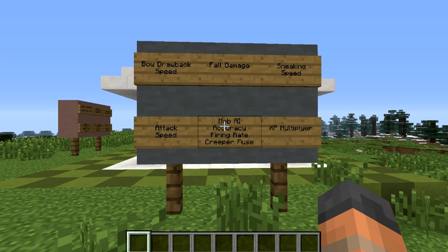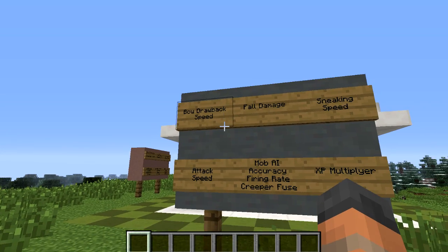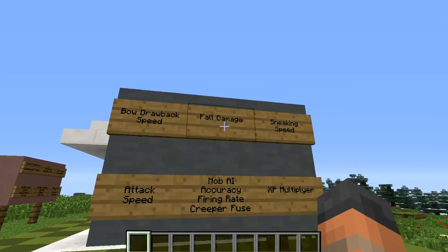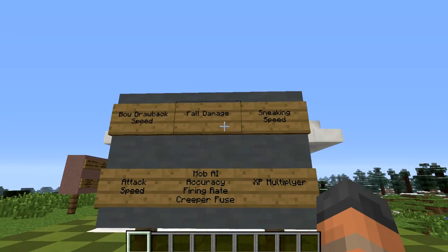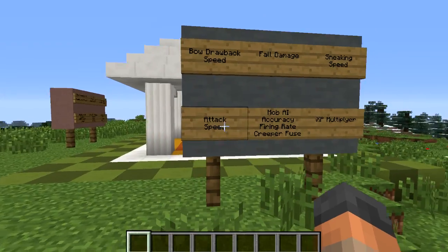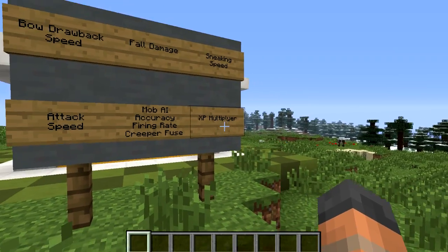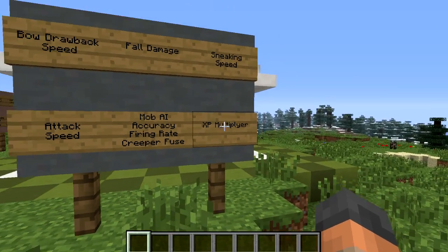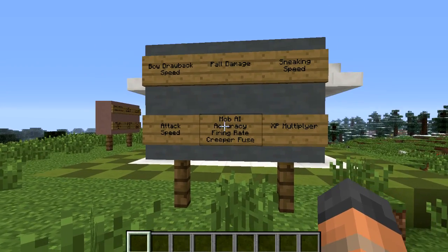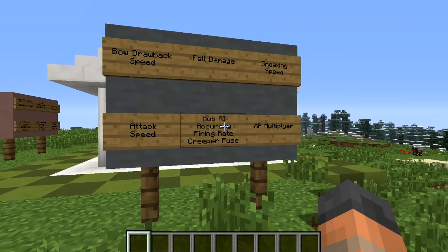So over here I've speculated a bit into what could be added into the game and given some examples. Bow drawback speed was tweeted by Dinnerbone or hinted at by someone, so this is quite likely to come to the game — meaning the rate that you fire your bow and arrow at could be increased by a modifier. There could also be an attribute for fall damage, so when you fall from a height you might take more or less damage depending on what modifiers you have. There's also sneaking speed, attack speed, an XP multiplier so you might get extra XP depending on your modifiers, and things specific to mob AI — such as a skeleton's accuracy, firing rate, and even the creeper fuse — which could all be modified through this system.